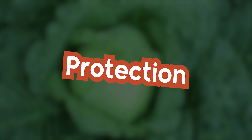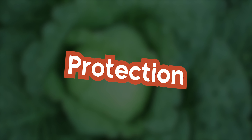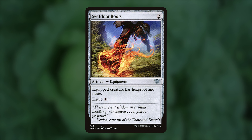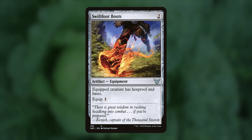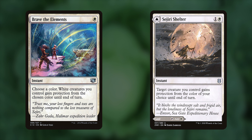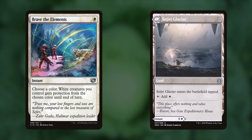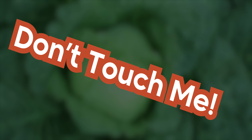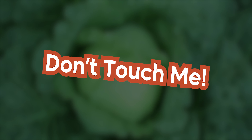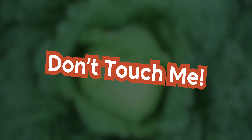Protection. Momo isn't very big, and neither are most of our creatures, so we'll need to protect them as best we can. Swiftfoot Boots — you can't go wrong with the boots. Hexproof and Haste are great on this guy, especially if we can do it really early. Survive the Night gives Momo Indestructible for a turn and lets us Investigate — a great combo. Brave the Elements and Sejiri Shelter give protection from the color of your choice, and Sejiri Shelter acts as an extra land if you need it.